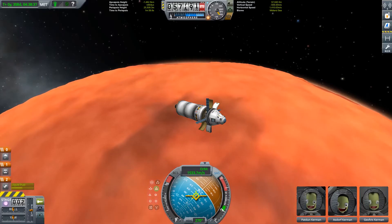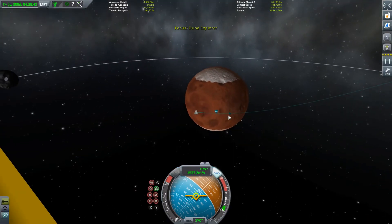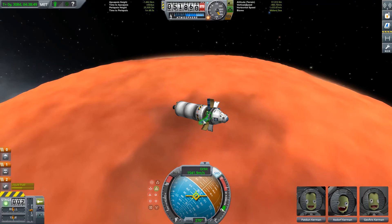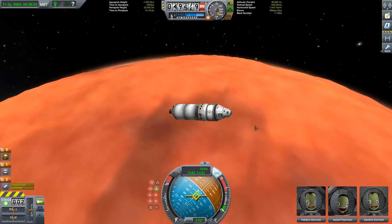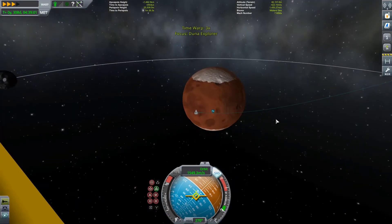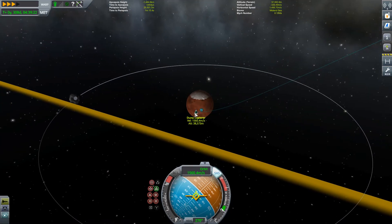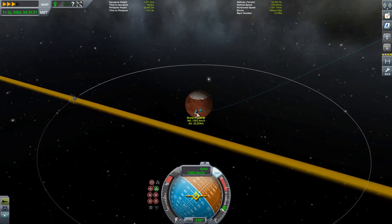We're about two minutes away from our Duna periapsis — we can check the map just to be sure. Make sure you tuck away your solar panels so they don't get ripped off by the atmosphere. Let's close up the science bay too. We'll probably have to burn a little retrograde to help capture us, but for now we're just watching the map to see what happens to our orbit naturally. If we notice we're not going to get captured, we'll start burning retrograde.